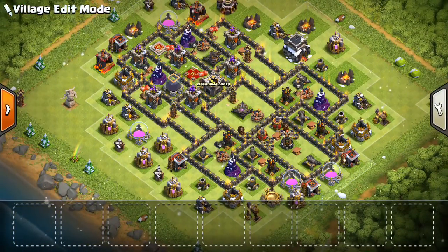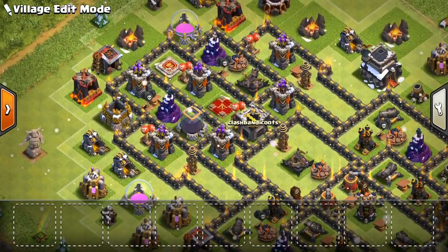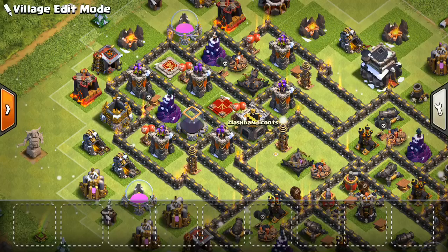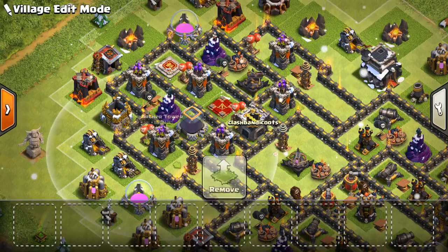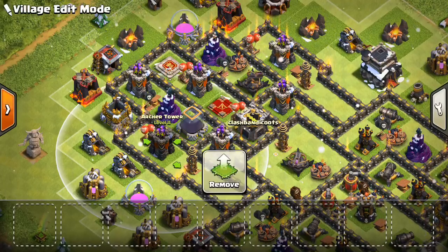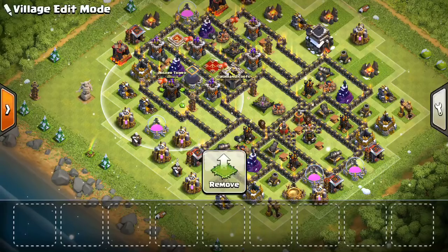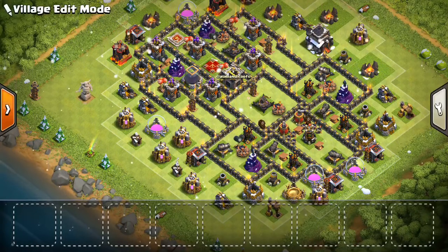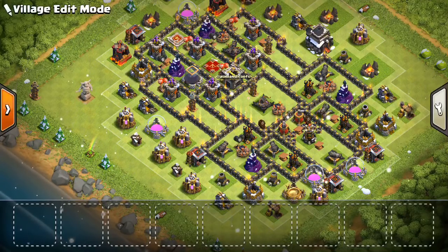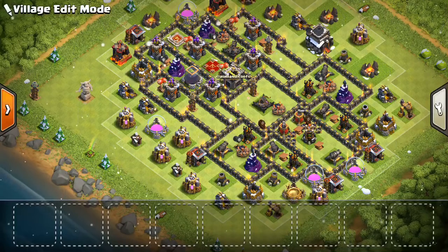Baby dragons actually could be something on this base, but even baby dragons don't have as many hit points as dragons and they're going to go down pretty quickly to all these defenses, especially if they're clumped up — because they won't do as much damage and won't be able to go through the base as fast in mass numbers. So that's another thing I don't think will be that effective against this base. Like I said, it'll have a chance, but this base is mainly to defend against Laloon attacks, and it's pretty solid against every other attack.